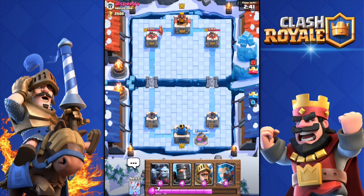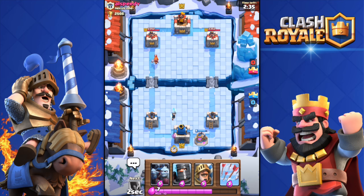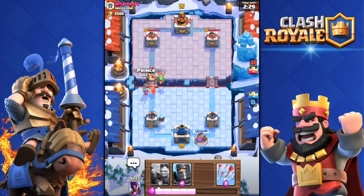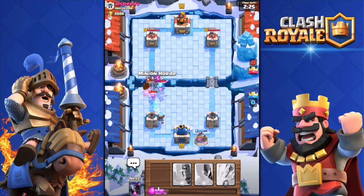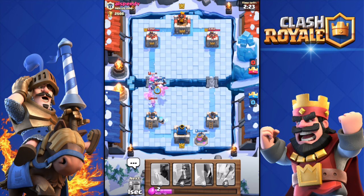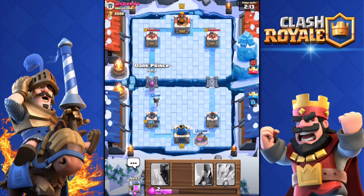Just play low in order not to lose, and then when double elixir is on you can start pushing. You'll have more elixir and it will be easier, because this deck is pretty expensive and one elixir collector doesn't do that much of a difference. Minion horde there — boom, the valkyrie got killed, got one hit on that tower and that musketeer did some work as well.